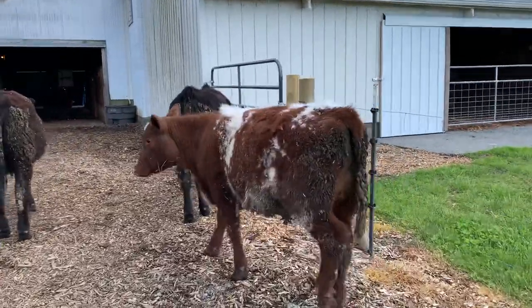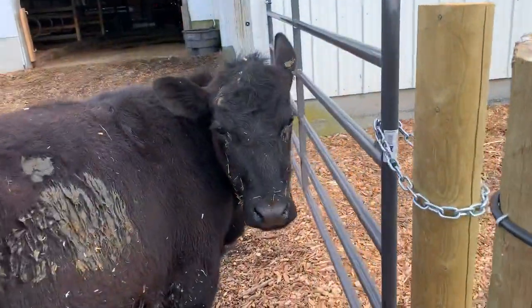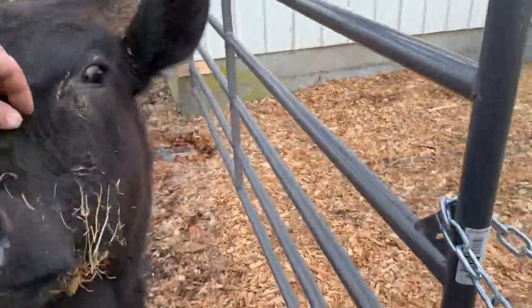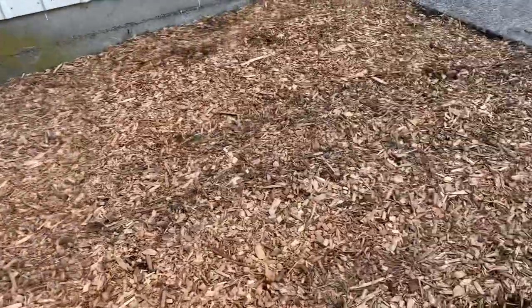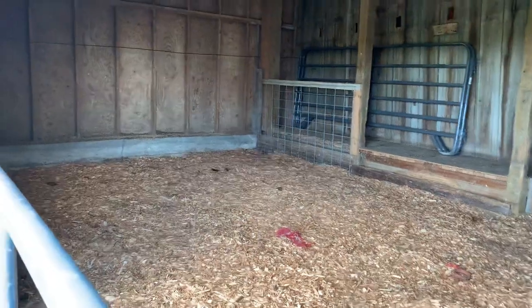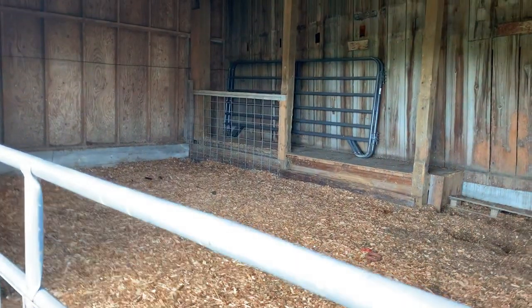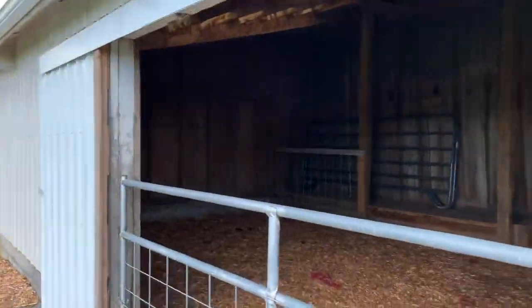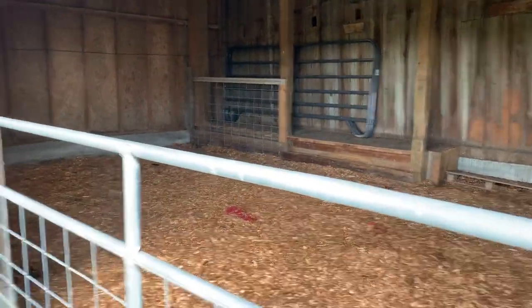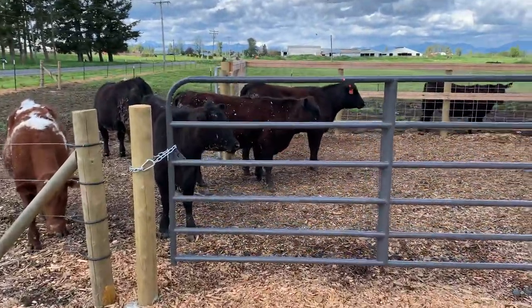When it comes time to butcher, we usually do that right out front here. Essentially what I do is — this pen in here is where the dogs live — I move these panels out, make a fence along here, and herd them into here. This is like the kill room, so to speak. I can roll these doors shut, come in, and put them down right in here. The other cows don't see it so they don't freak out as much. Shoot me a comment if you want to see more details on that and why I did things.